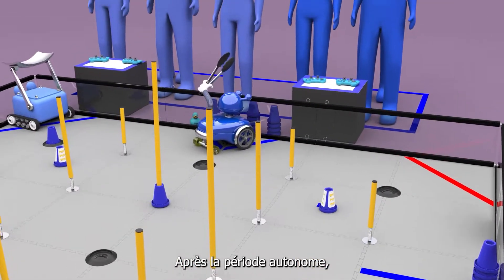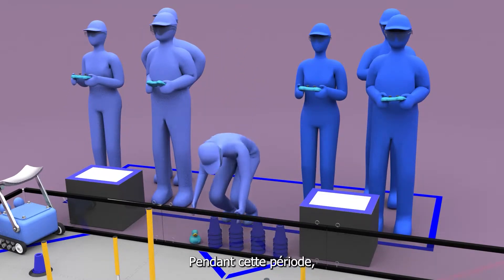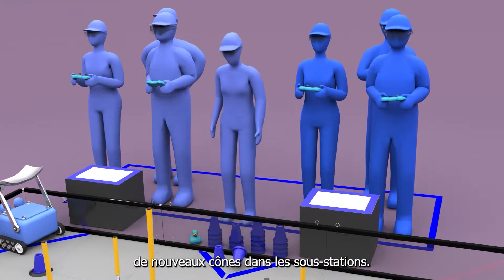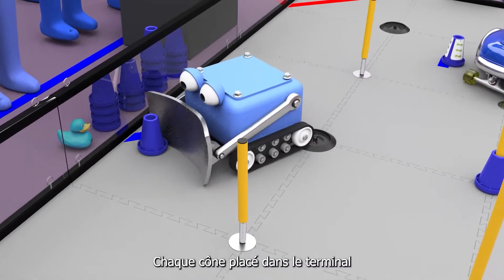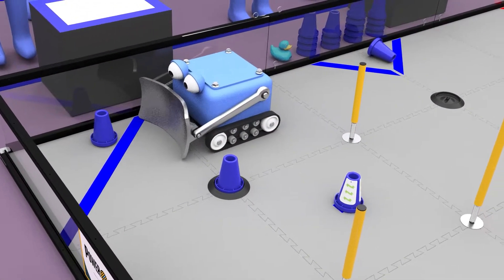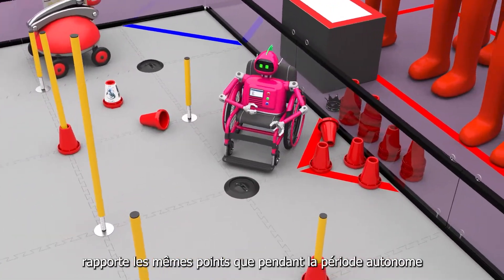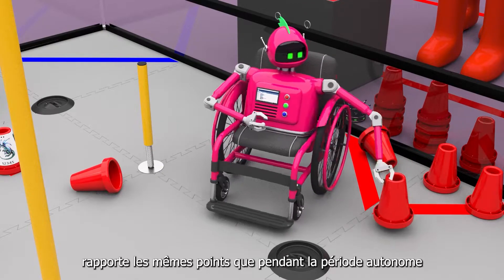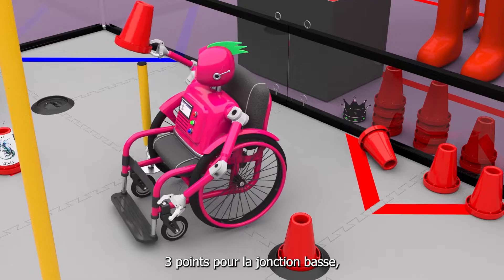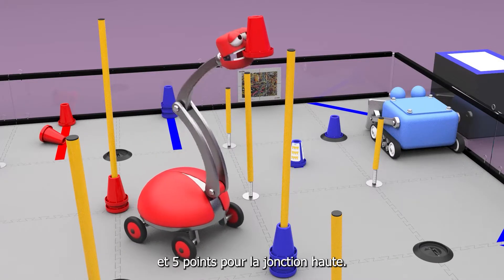Following the autonomous period is the two-minute driver-controlled period. During this period, human players may introduce new cones into the substations. Each cone placed in its matching color terminal earns one point. Securing cones in junctions earns the same points as during the autonomous period: two points for ground, three for low, four for medium, and five for the high junction.